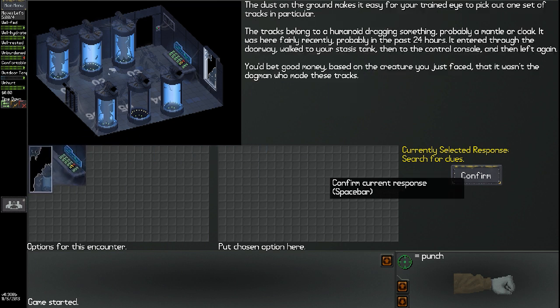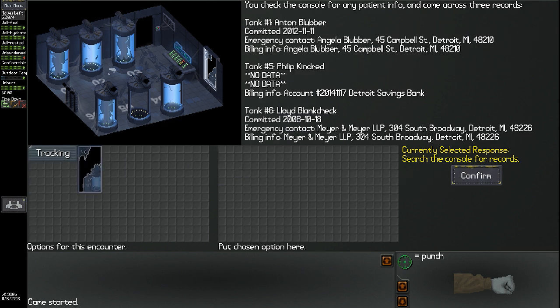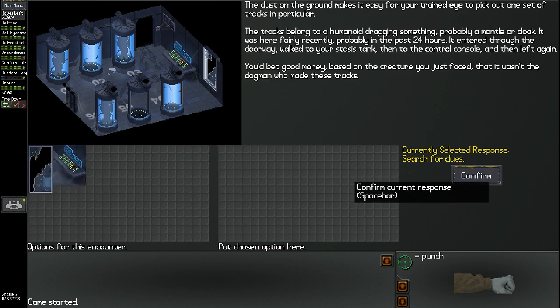Using tracking to search for clues — the dust makes it easy for my trained eye to pick up one set of tracks. The tracks belong to a humanoid dragging something, probably a mantle or cloak. It was here fairly recently, probably in the past 24 hours. It entered through the doorway, walked to my stasis tank, then to the control console, and left again. Based on the creature I just faced, it wasn't the dogman who made those tracks. I already did that, so let's get the fuck out of here and climb out the window.